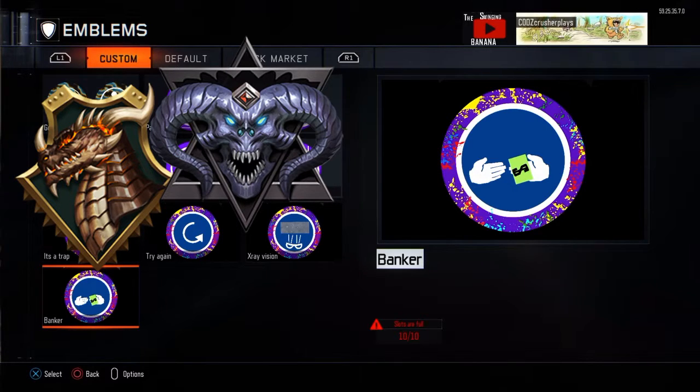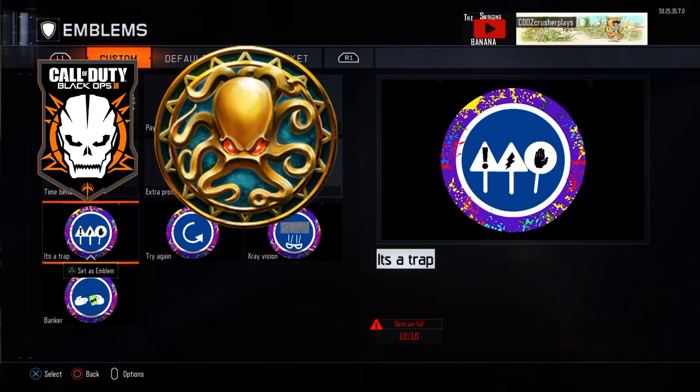Coming in at number 8 we've got It's a Trap, which is really really cool. It sets off all the traps, and this one has 3 activations — the traps cannot hurt you, which is really really cool. It sets off all the traps and can't hurt anybody. 3 activations, that's all there is to that one.